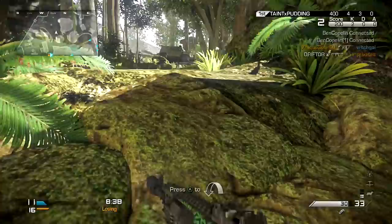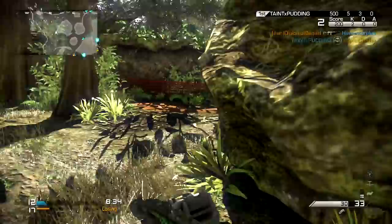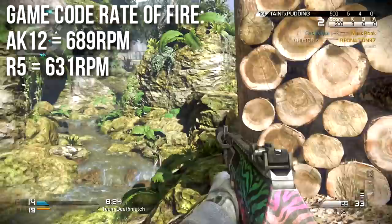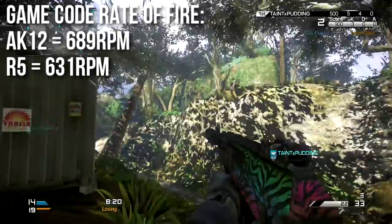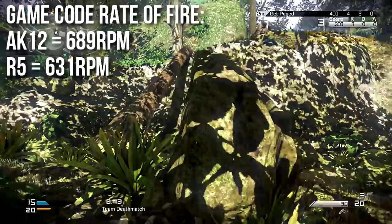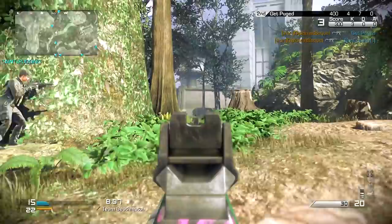The ranges are quite different and we'll focus on those in a bit, but next is rate of fire because that determines time to kill. As per the game's coding, the AK-12 is programmed to shoot at 689 RPM and the Remington R5 at 631 RPM. These rates of fire are very close together — only about 9% different technically.